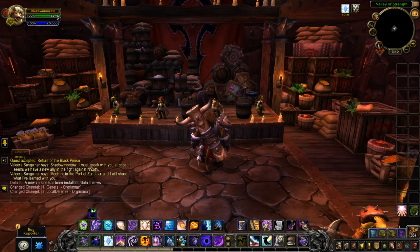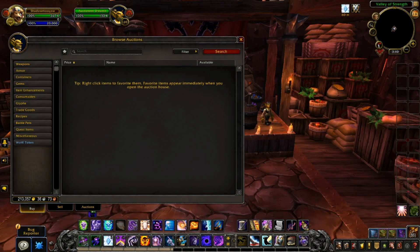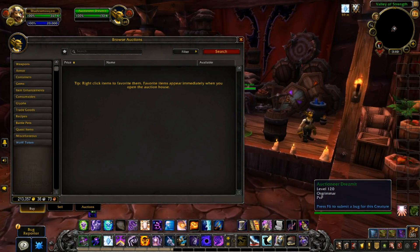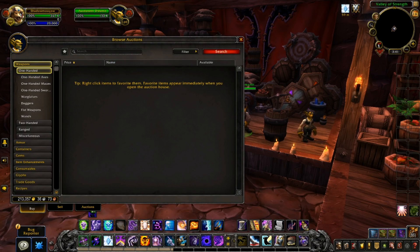All right, so now I'm on the PTR for patch 8.3, and here is the new improved and revamped auction house. It's a little smaller than the old one, so you have more room to look at things. Now for the new auction house we have a Favorites tab, where if it's empty it says 'your favorite list is empty — right click an item in the auction house to favorite it.' To do that you just select something like one-handed weapons, set it as favorite, and there you go — it's favorited.